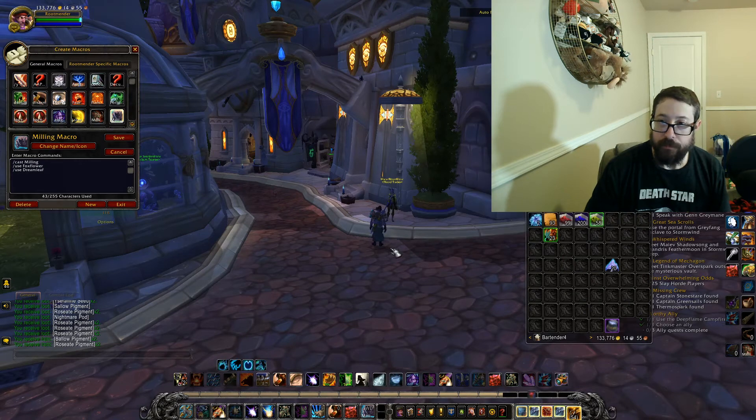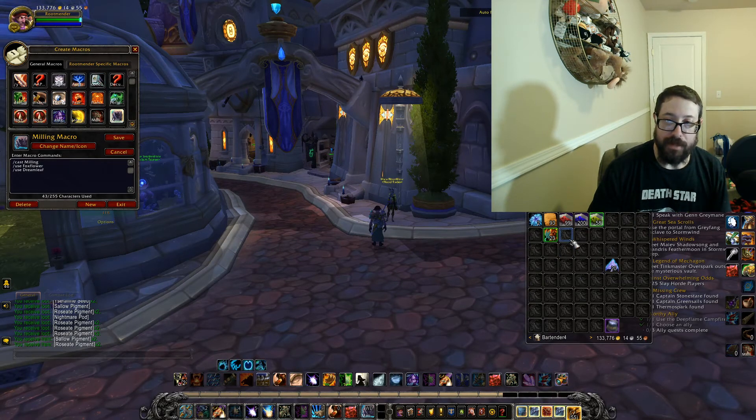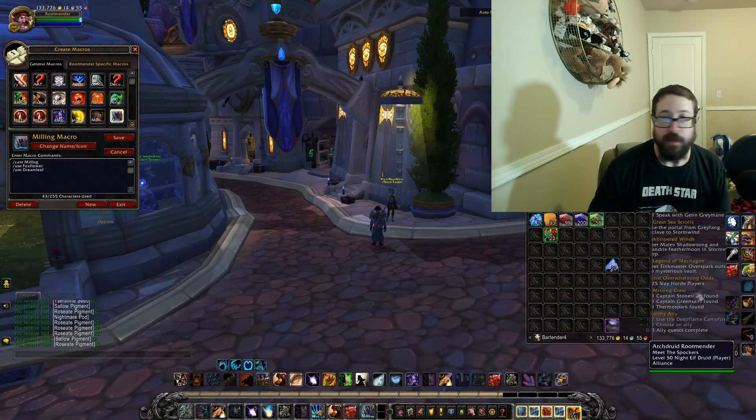Those are all milled, so it's pretty simple. If you want to add any other herbs to it you can as well. Just keep in mind that if any of them have an uneven amount — say you have 23 and after milling there are three left — and it's the top item, it's going to not let you mill the ones below it because it'll keep saying it doesn't have a sufficient size stack. So you'll either want to throw that in your bank, send it to a different toon, or somehow get the stack even.